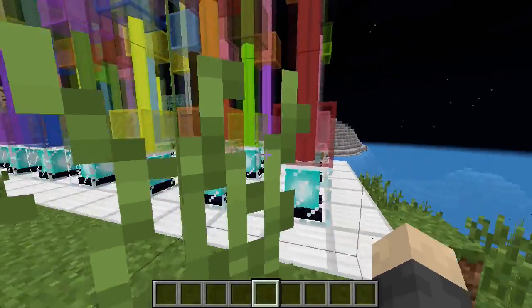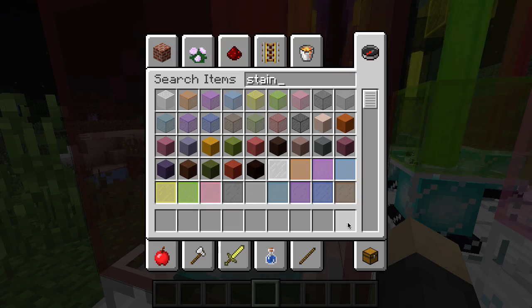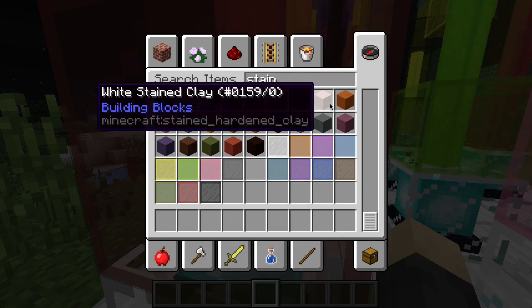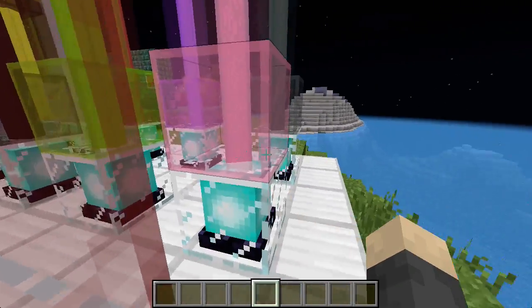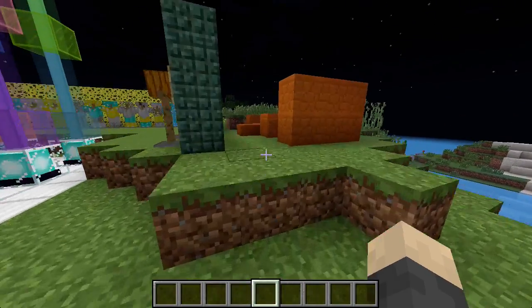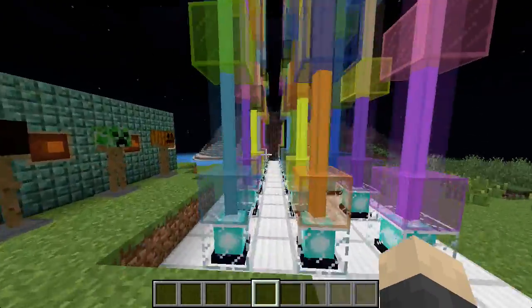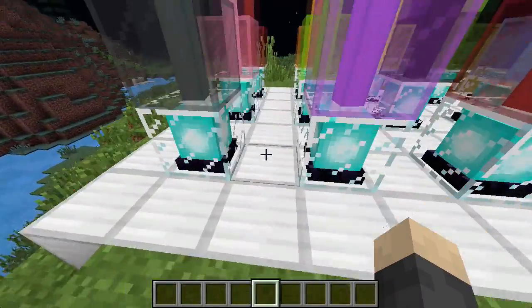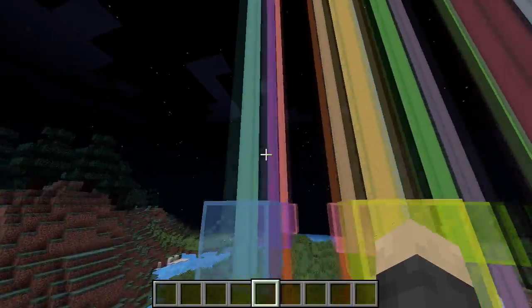The basic gist is if you add colored stained glass — any kind of stained glass — you've got cyan all the way to white or black. You have lime, brown, pink, cyan, black, yellow, orange, red, and you can make rainbow beacons. Since beacons flow through glass, they take on the color of the glass.